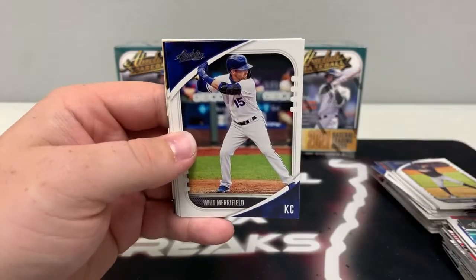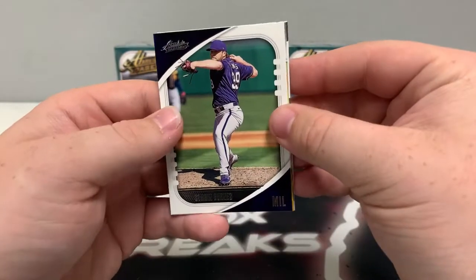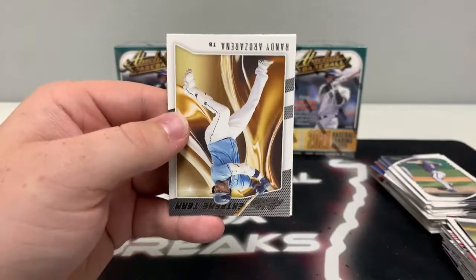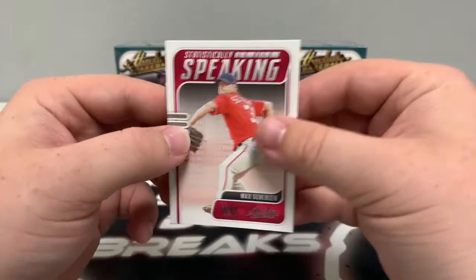Pack number three: Kenta Maeda for Minnesota, Kyle Hendricks for the Cubs, Whit Merrifield, a base Corbin Burnes, a green Colin Moran, a green prospects of McKenzie Gore, a base extreme team of Randy Rosario, and a Max Scherzer on the statistically speaking.